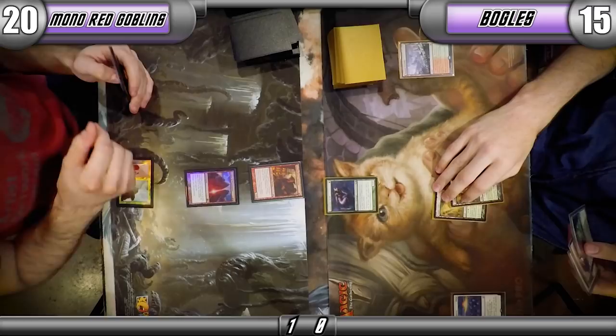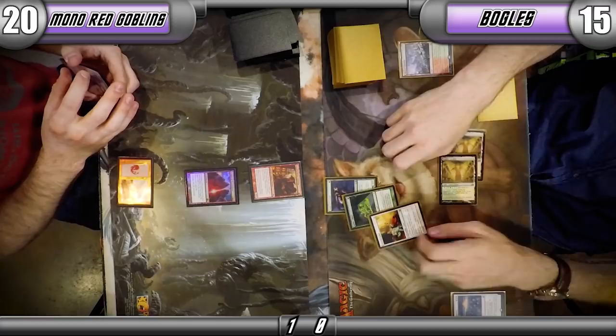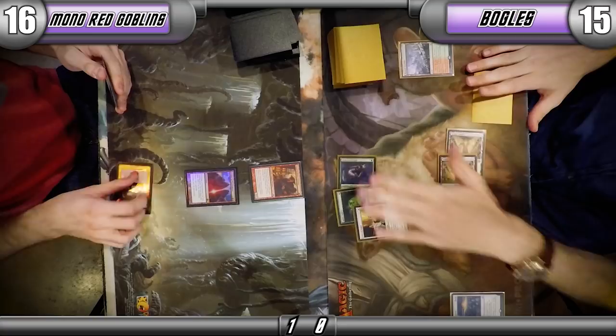With Boggles, eight and ten life is totally reasonable. But even just three life — one Lightning Bolt's worth — means another turn you have to draw another Lightning Bolt. I realized after the fact that I should be counting the Leyline of Sanctity for Ethereal Armor, since it says one for each enchantment you control. So neither was counted on the day, but it was my first time playing Boggles, so not that big a deal in the end.